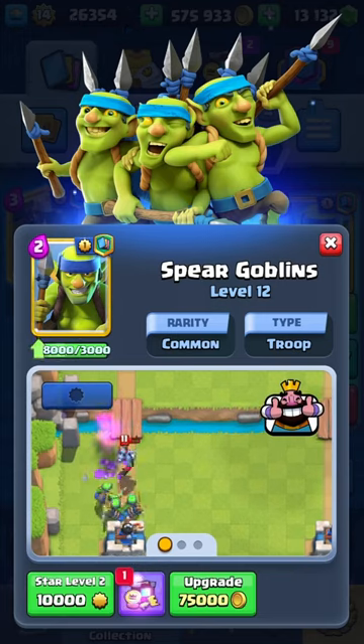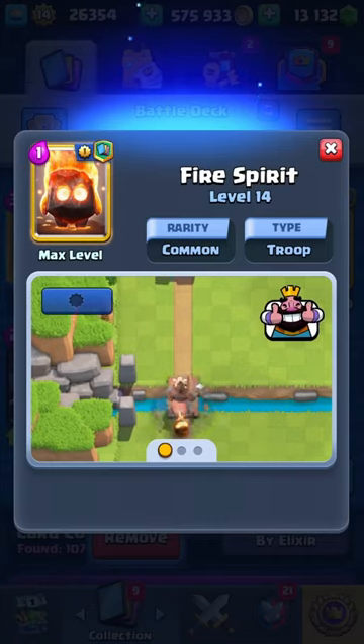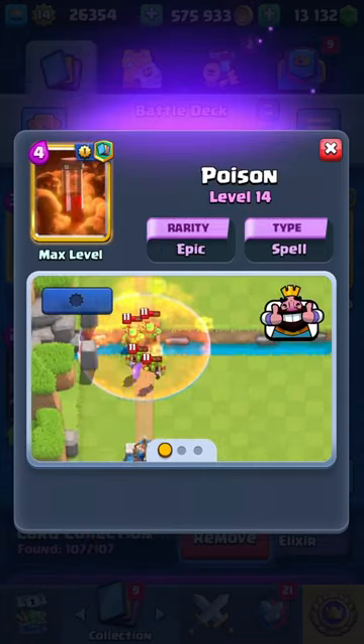Next we're gonna have the Bats and the Spear Goblins, just because they bait out spells, which is incredible both on offense and defense. The Fire Spirit is another card we need, because of how much value it gets for one elixir.